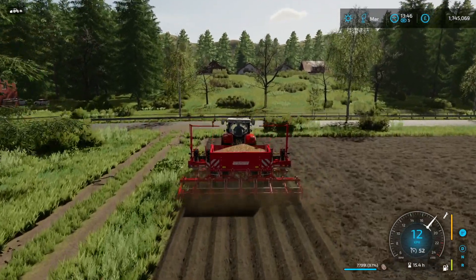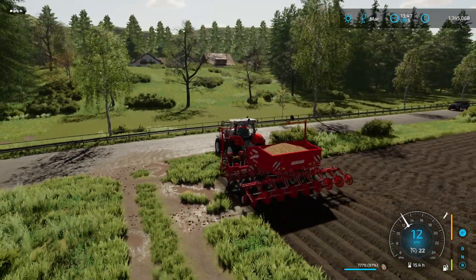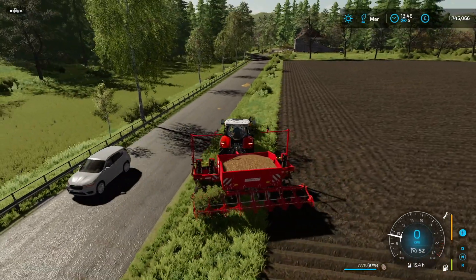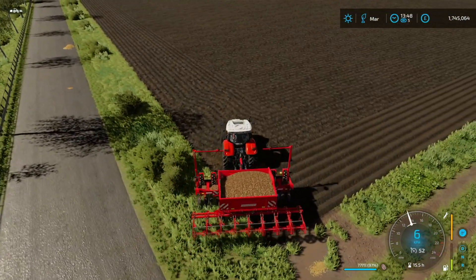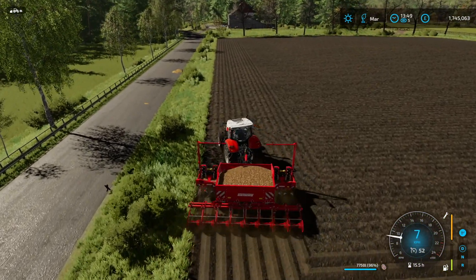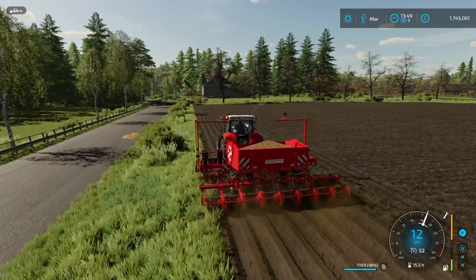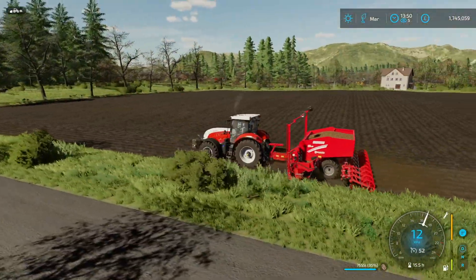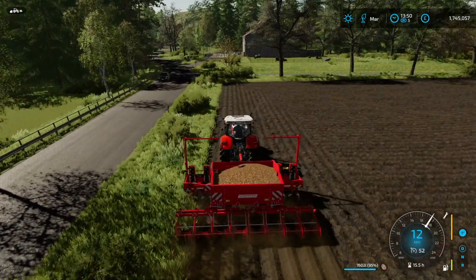I love the houses there in the distance — those are actually out of the map boundary, which I think is really well done. I'll do a headland for myself as I did on the other field. You have the animal dealer that way, and I'm very pleased with the animal dealers in FS22. The animals are actually animated at the dealer — you can see the cows in their pen actually moving about. On this side we have the nice rolling hills and the restaurant over that way.